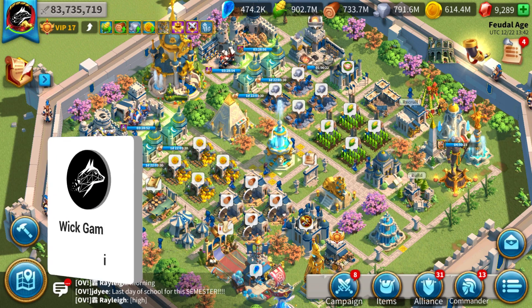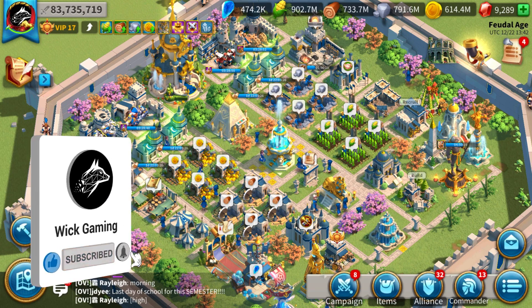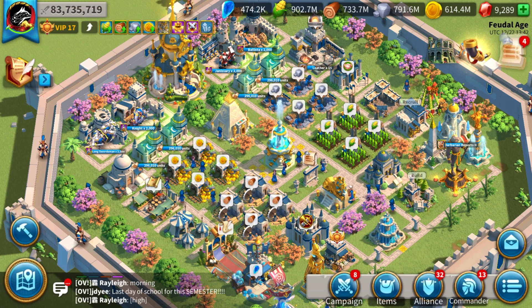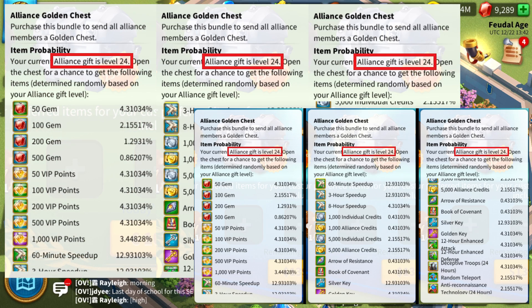Before we compare the numbers, if you are enjoying this video please leave a like and subscribe — it helps me out a ton and it's 100% free. I immediately compared the old level 24 gift probabilities with the new ones and found absolutely no difference. So this means Lilith has not changed them in a while, at least. No nerf happened here, as far as we know. So we can now compare all the data we have.